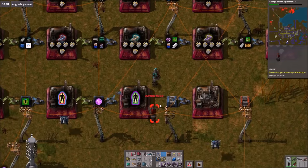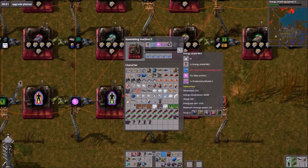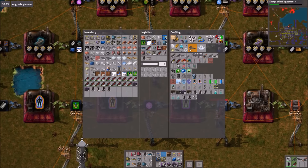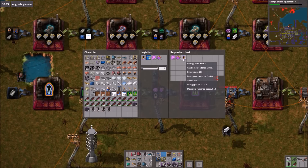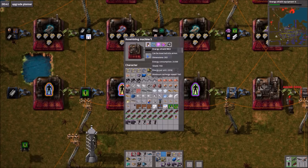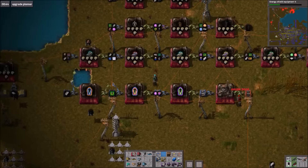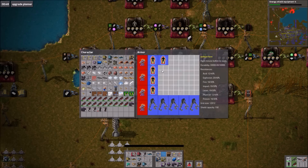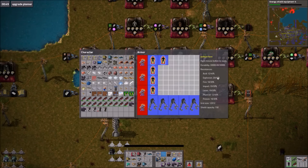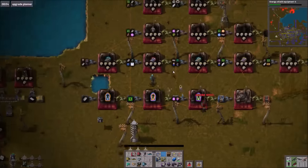You know what the problem is with titanium? We have one smart inserter for the titanium, for the logistics network. We just need more to inject it into the system. I think it's being made in a couple of places, actually. Titanium is used in a lot — all the gears, belts, science, assembling machines, furnaces. It's all over the place, so it's being requested a ton.